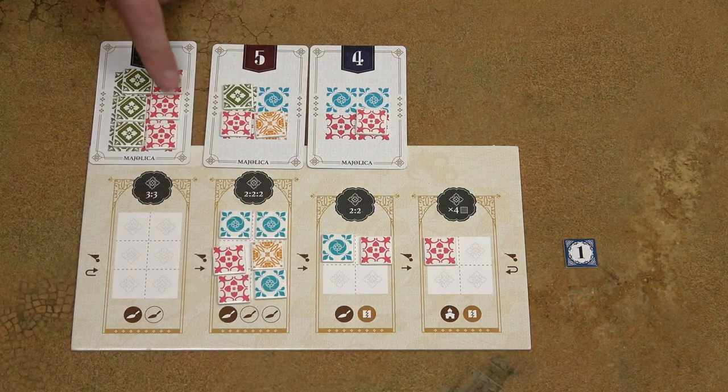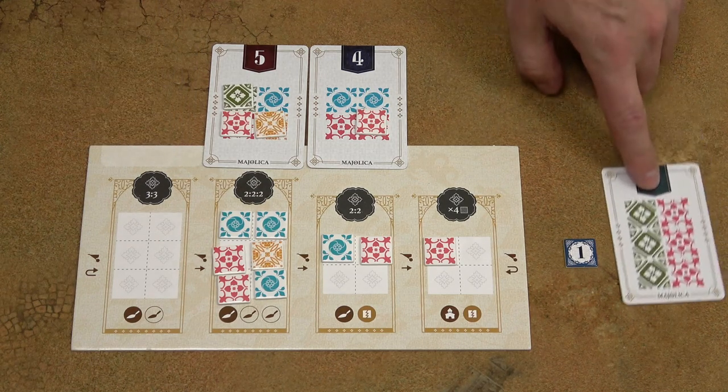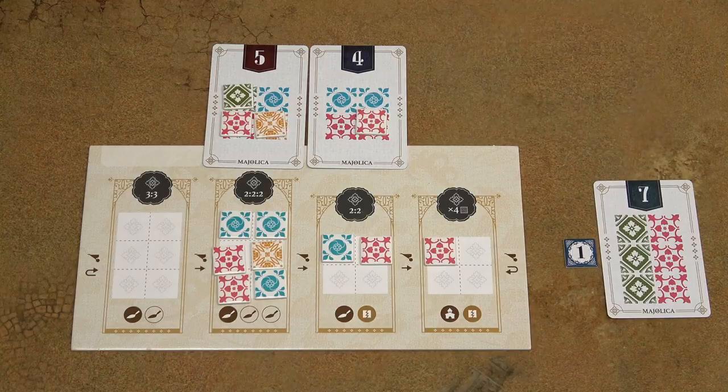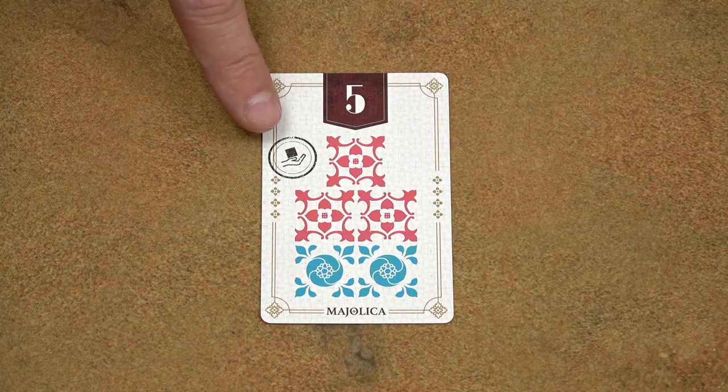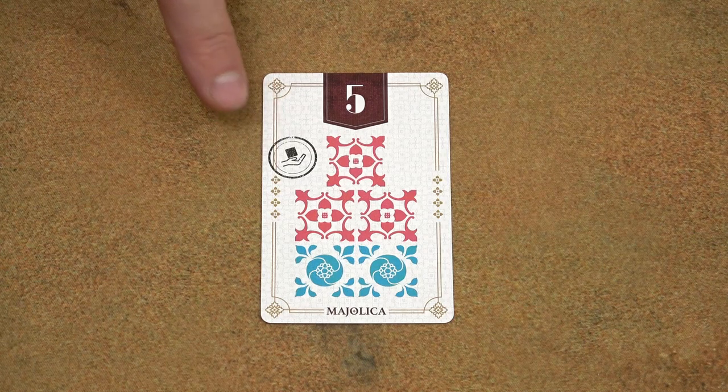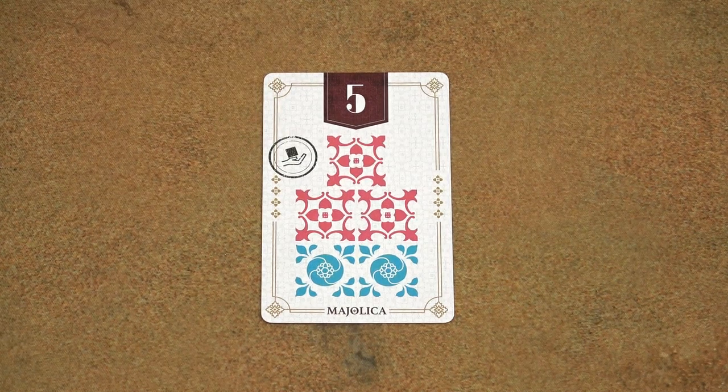Now take the design card, discard all the tiles on that card, and place the scored card next to your player board. If you manage to score a design card with this special symbol, take any one tile from the supply and add it to any of your workshops.